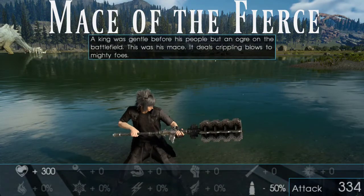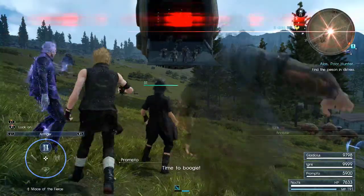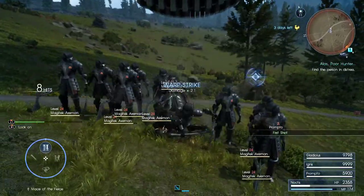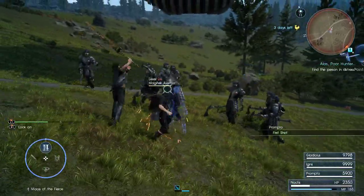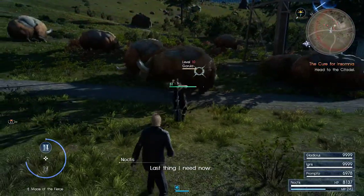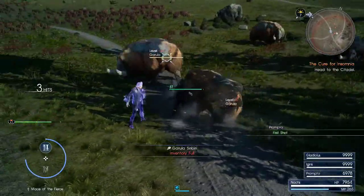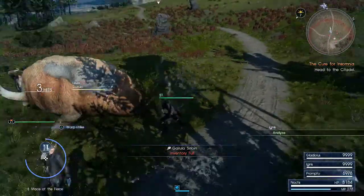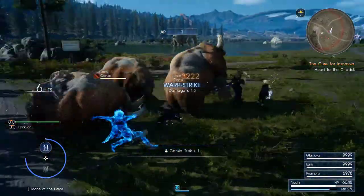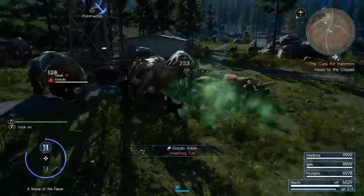The Mace of the Fierce is what you get when you take the strongest weapon you can find, balance it by making it slower than molasses, and then forget to actually make it the strongest weapon. The Mace focuses on causing break. The break modifiers on attacks range from two to three times, but any respectable weapon is going to inflict break just as fast purely due to the speed of literally every other weapon class. The Sword of the Tall might lose to the Mace in a race to break, but only because it's about as trash, just in a different way. At least the Mace kind of does damage.